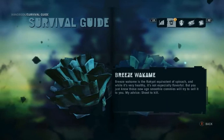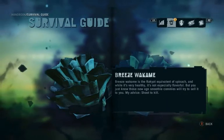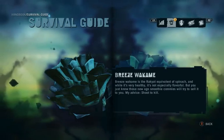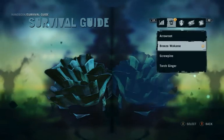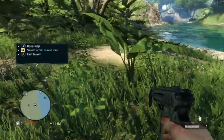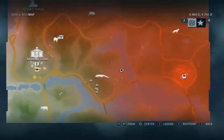Breeze Wakame. Breeze Wakame is the Rakiat equivalent of spinach, and while it's very healthy, it's not especially flavorful. But you just know those new-age smoothie commies will try to sell it to you. My advice? Shoot to kill. This guy is whacked, man!